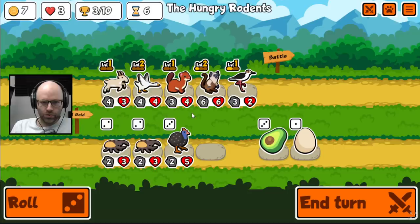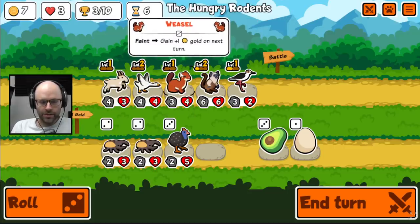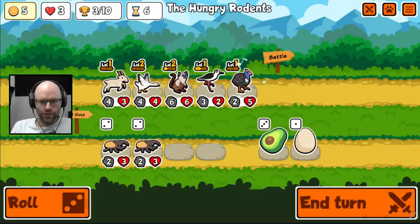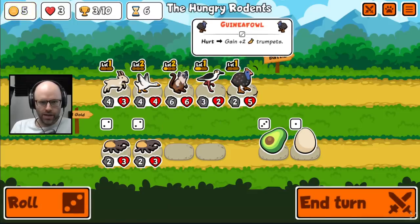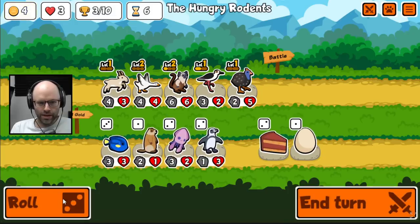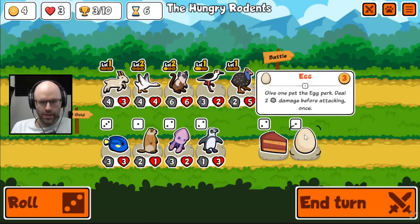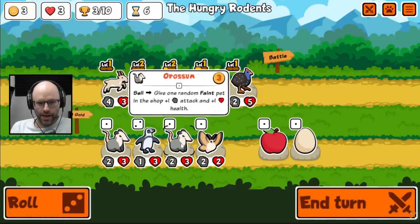Guinea fowl — on hurt, gain more trumpets. I think it's good. Maybe we'll just sell the weasel and run you in first position, because the goose will make the first enemy weak, and then you might get an extra hurt trigger out of that, generate a few more trumpets. Before attack, spend two trumpets to give the nearest friend behind plus six health. I see what you're saying here.